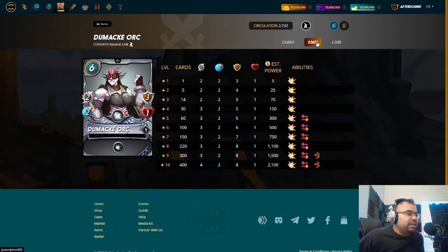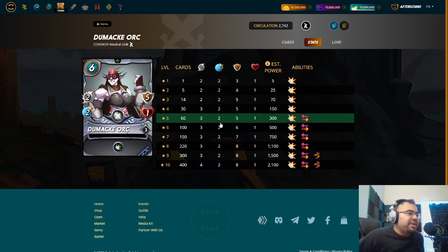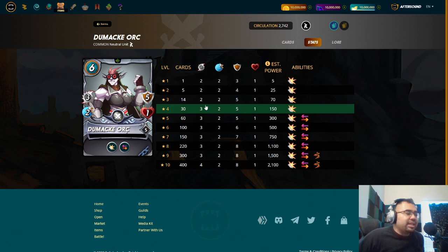Dumaki Orc is an interesting tank here, but super susceptible to magic. You only have one health point. You do have three armor and he has the Shield ability. For six mana, he's kind of slow at the lower levels. You can get a couple more armor points at max for bronze. At max for silver, you get an increased attack and you get the Retaliate ability, which makes me feel like he could be a good candidate for something like a Super Sneak or maybe an all-melee type of game. Six mana means that anybody attacking the backline will have to deal with the Shield — they have to work through the armor.